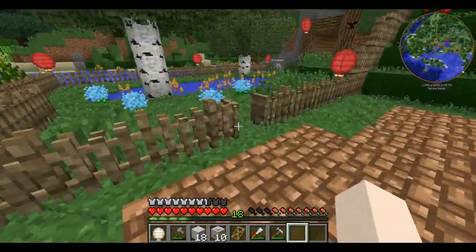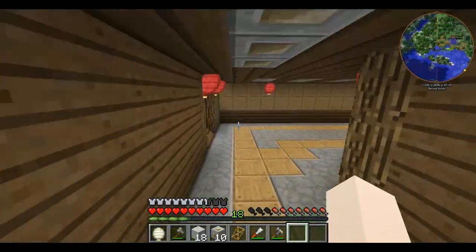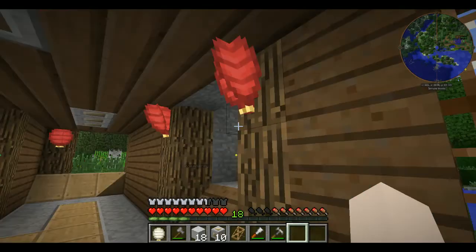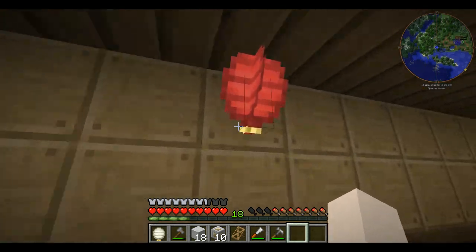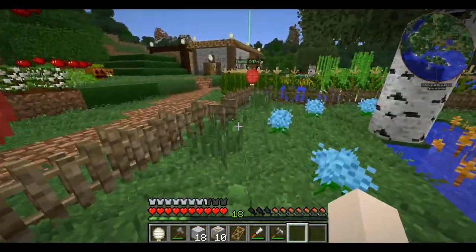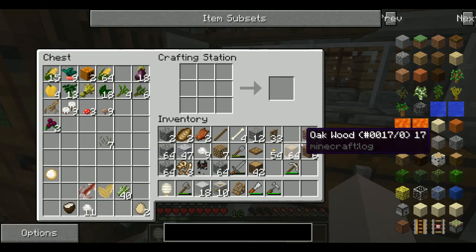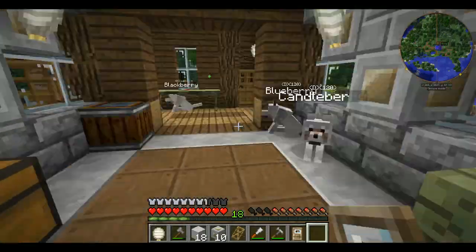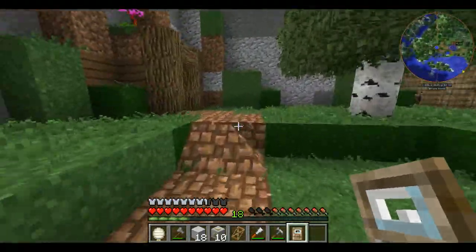The doghouse is basically done — we just need to add in some signs, some dog beds, and some item frames, and maybe a few chests here and there, and dog bowls, and then that's about it. Let me quickly go make a door and then it's done. And yeah, I think next episode we'll be going out and gathering some wood.